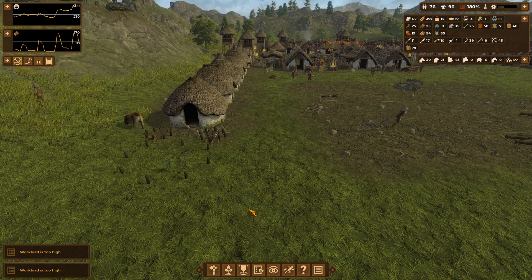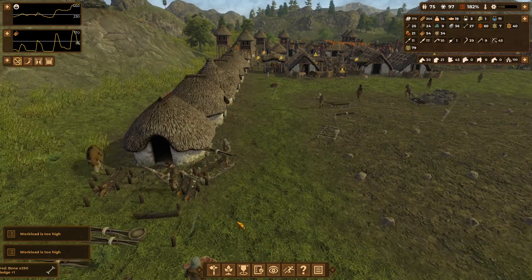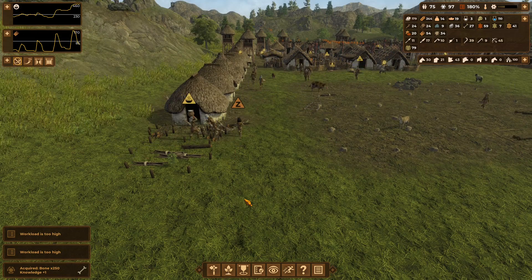We have plenty of food going around — we have now hit 460 food for 75 population, so that is quite a lot.